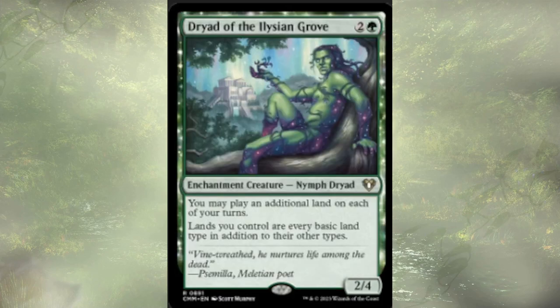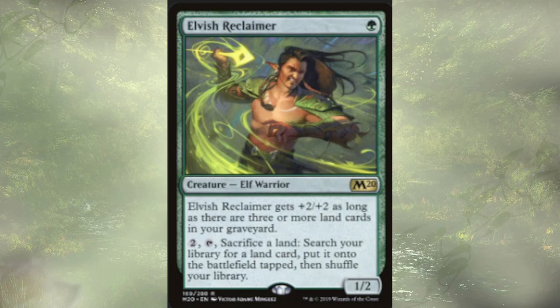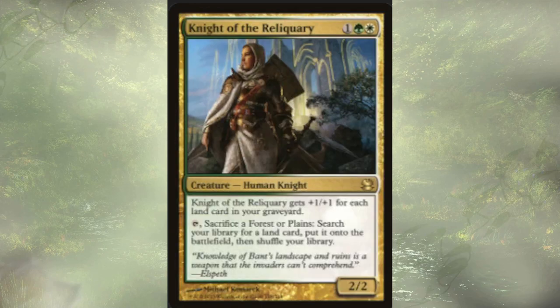Dryad of the Elysian Grove lets us play an extra land on each turn, and lands we control are every basic type in addition to their other types, meaning they tap for every color. Elbeth, Reclaimer really fits the strategy well — it gets +2/+2 as long as we have at least three lands in graveyard, starting as a 1/2 but easily becoming a 3/4, and for two mana and tapping, we sack a land, look for a new one, put it on the battlefield tapped, and shuffle. Similarly, Knight of the Reliquary is a three-cost 2/2 that gets +1/+1 for each land in graveyard — so it could be very large — and we can sacrifice a forest or plains to search for a land, put it on the battlefield, and shuffle.